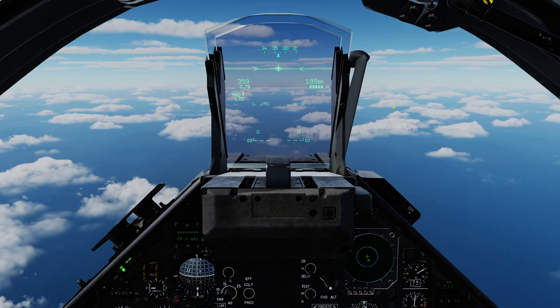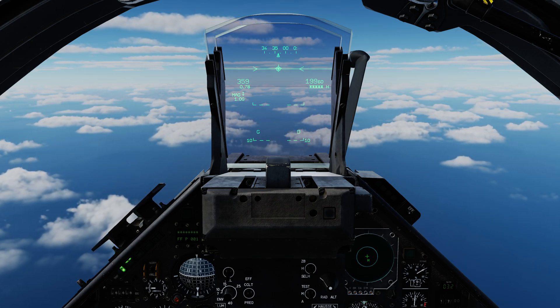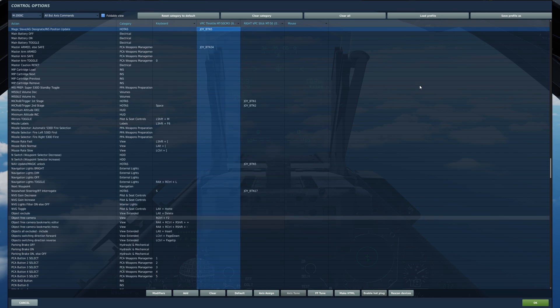Once we're in magic mode, we are good to go. There are two important buttons to know. The first is the nav update / magic unlock button — pressing this rejects the current target of the missile seeker. The second is the magic slave / AG designate / INS position update button — this slaves the missile to the currently selected radar target. These are the two major controls we'll use.